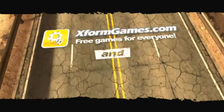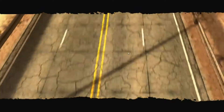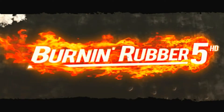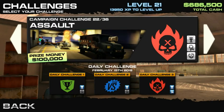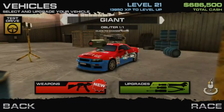Alright guys, you remember how last video, which was posted literally yesterday, I said something about there being secret cars in Burnin' Rubber 5? Well today I happened to find one of these cars. I'm not sure how, but while doing the daily challenges — first it was done with Rebel and then I did it with a Giant — and all of a sudden I just had a secret vehicle in my garage.